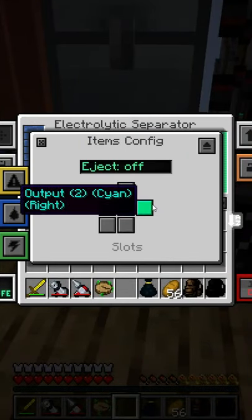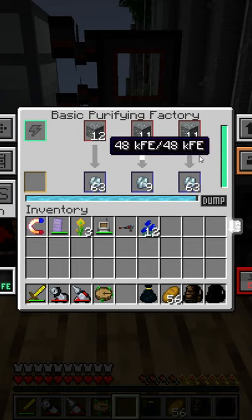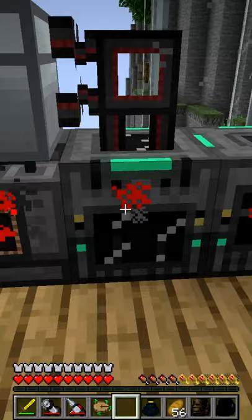Make sure the oxygen is going into the right output. Get a Basic Purifying Factory and get the oxygen to come in on the left, and you're good.